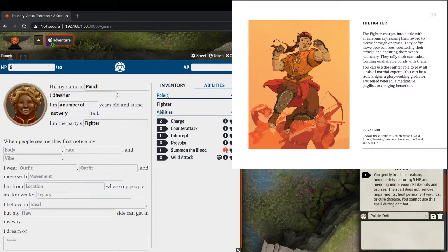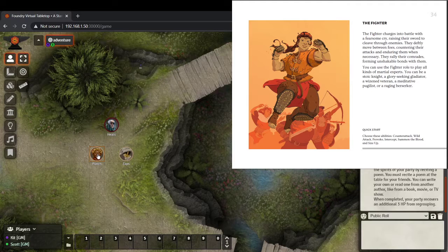Summon the Blood is Punch's camaraderie ability: you bolster the spirits of your party by reciting a poem. You must actually recite a poem at the table for your friends — you can write your own or read one from another author. There are a few of these at-the-table mini-games in the book. When it introduces the basic rules, it says 'occasionally you will be instructed to do things at the table — if you're uncomfortable talk to your guide.' It really keeps things interesting and different.